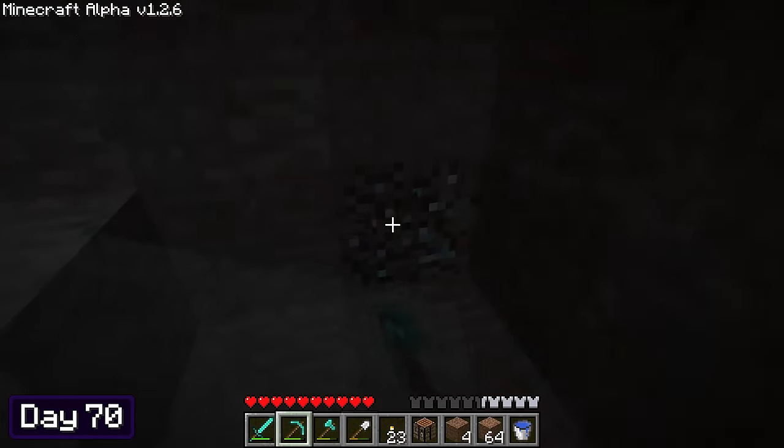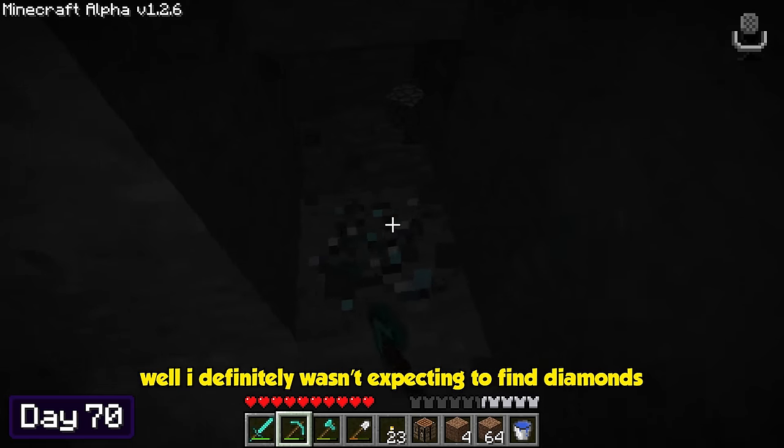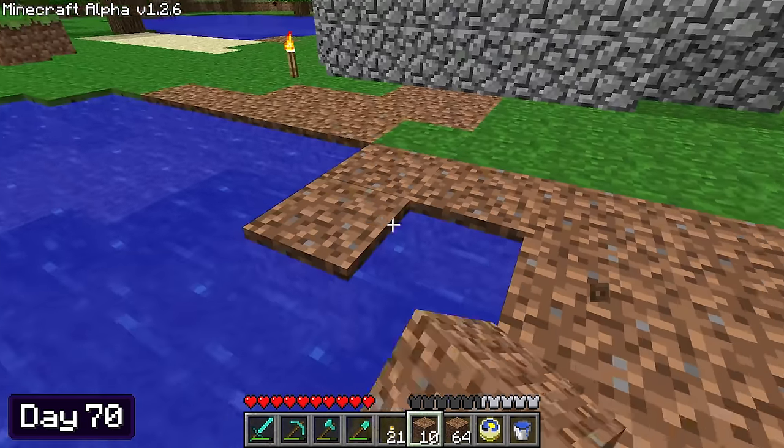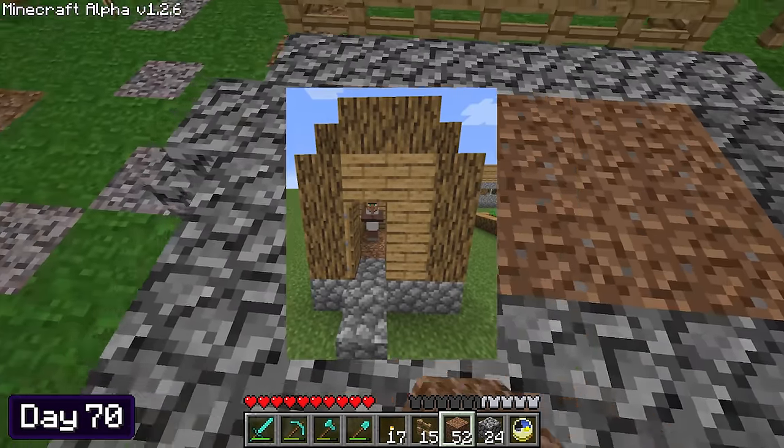On day 70, I headed down into the mine to dig up some dirt, until I randomly bumped into some diamonds — well, I definitely wasn't expecting to find diamonds, but I guess I'll take them! I expanded the land using the dirt before starting the next building. Next up on the list was the farm shack — this was another small one.